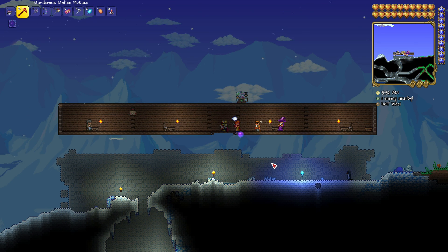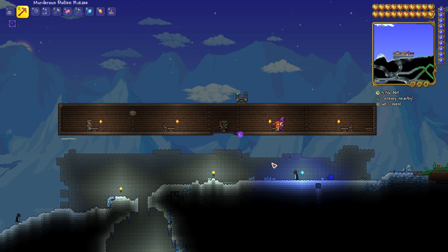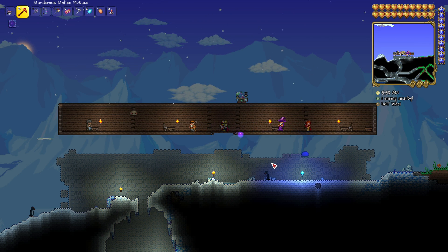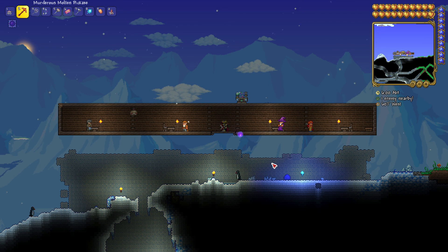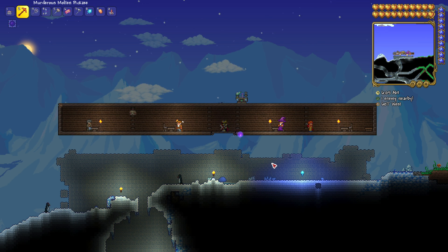With musket balls, they are very good and viable all the way up to the Lihzahrd Temple, where they do start to fall off a little bit. The wooden arrows aren't so great, but I'll show you how to do them anyway. The same process applies for both of these items — you just have to do the same thing for both of them.